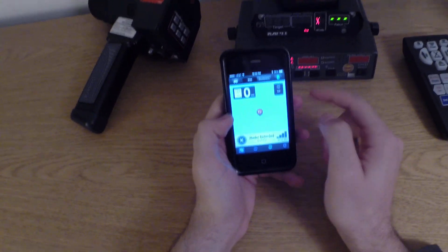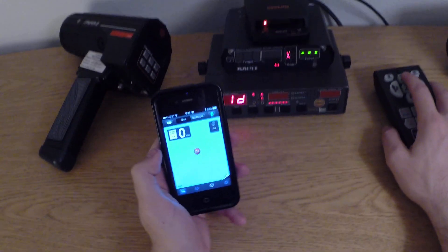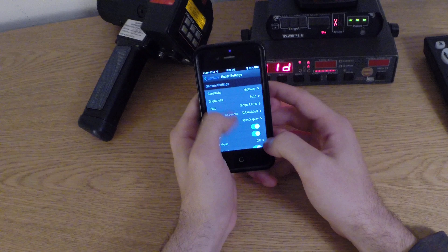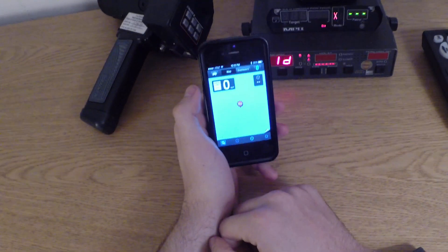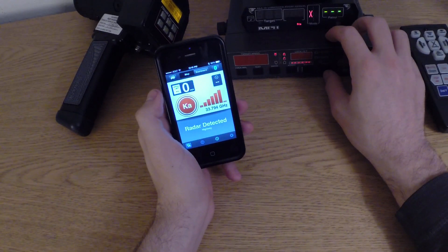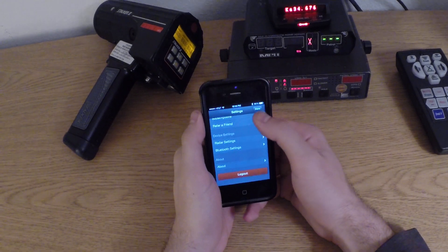Don't mind the auto lockout thing — I've got location services turned off so it thinks I'm in the middle of the ocean and it does funky things. I do have Ka totally turned off. Let's see what happens if I just turn full Ka band on. Ka is totally turned on — there's our 35.5, and there's our 34.7. That works just fine.